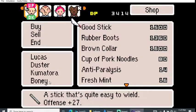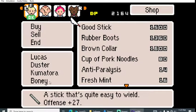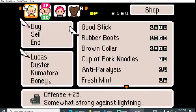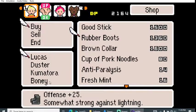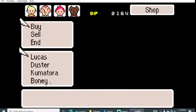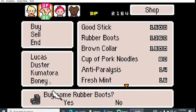This might help a little. It might be a while before I can come back, and it kind of sucks you probably can't get this later, so we're gonna take it. Only 250 — I feel like I'm getting ripped off. Rubber boots: somewhat strong against lightning. Why does that feel like it's gonna be important? Buying for Duster.